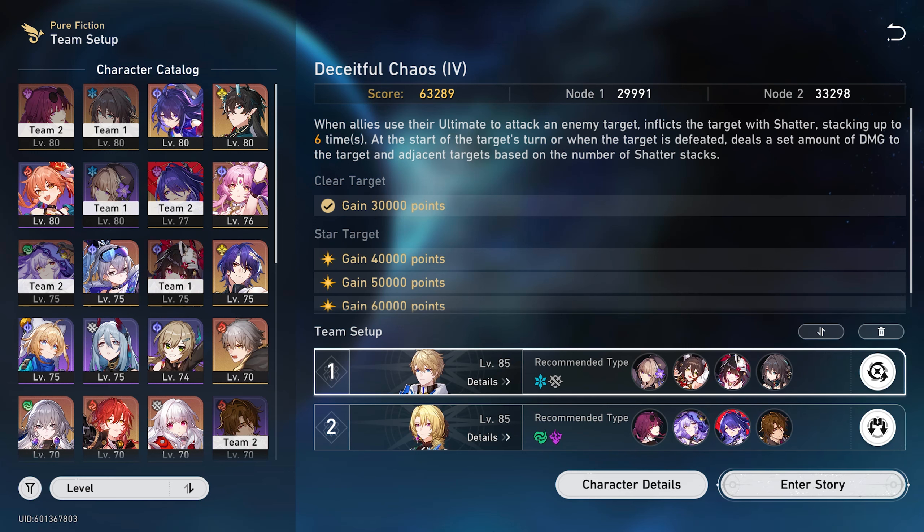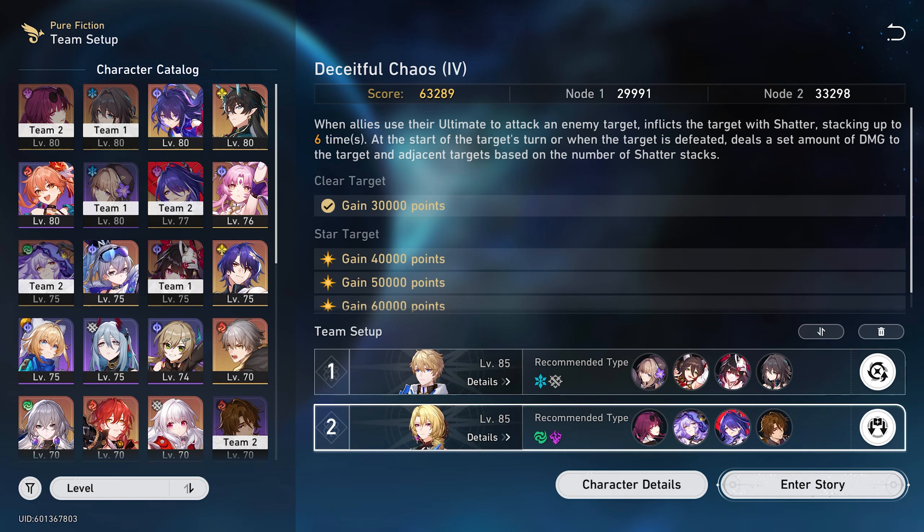Today I'm going to be taking my brand new Acheron onto the newest Pure Fiction Stage 4 and hopefully she does amazing. I've already completed this stage and it was actually pretty good despite the fact that Acheron is a brand new 5-star character that I don't have built completely. For the first half I'm going to be taking her to hypercarry with Tingyun, Sparkle, and Ronmay.